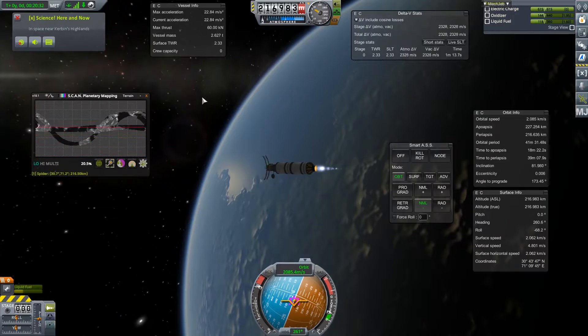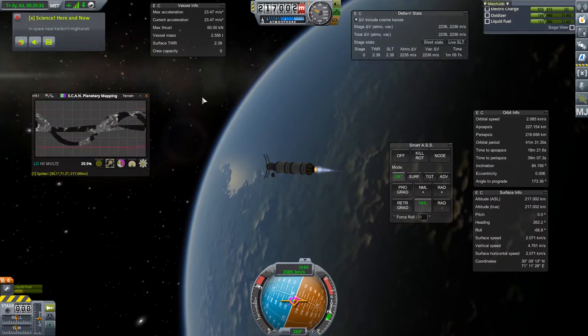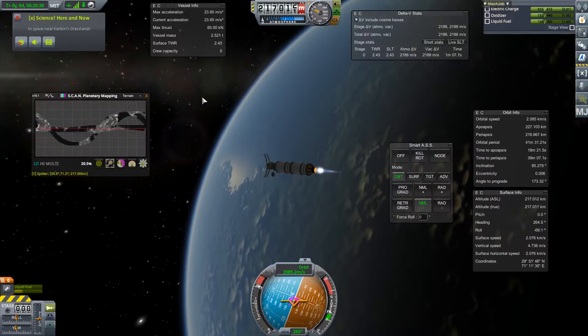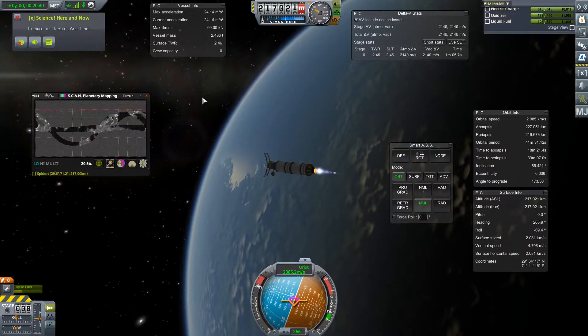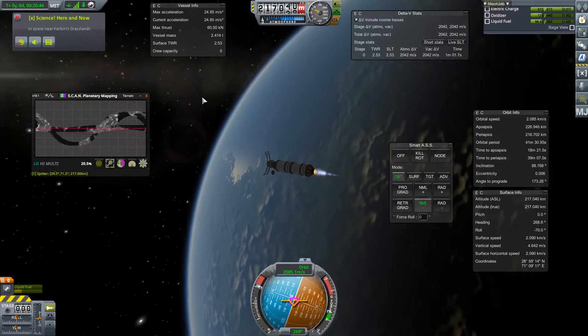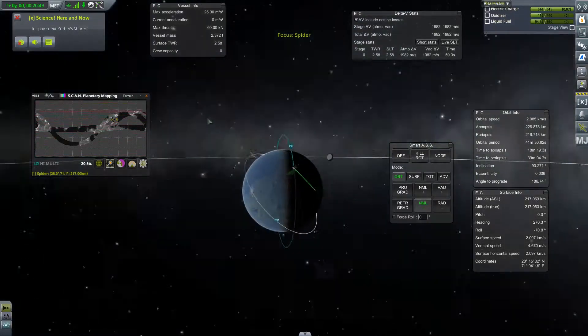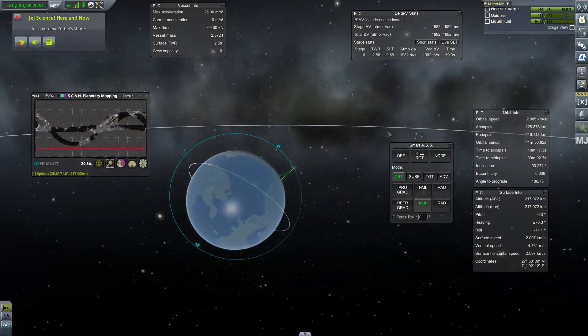Alright, 80 degrees. We're going to have so much fuel to burn even though we had some mishaps in the beginning. 87... 88... 89... 90 degrees! So we are in a polar orbit, which is awesome.